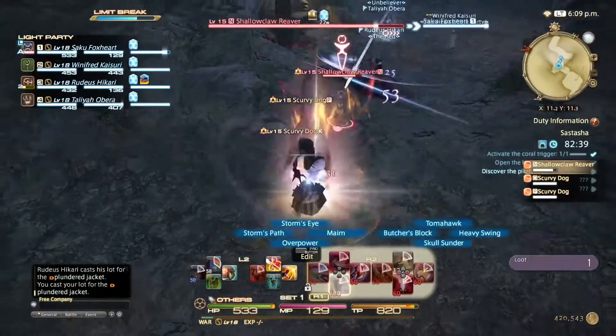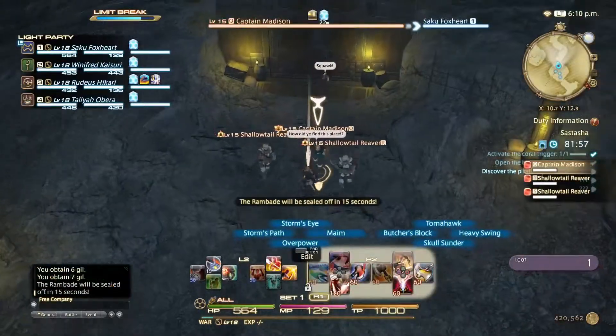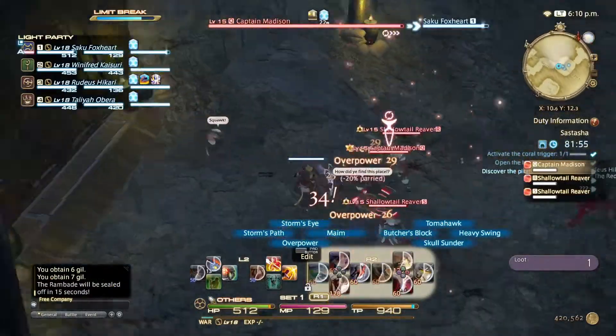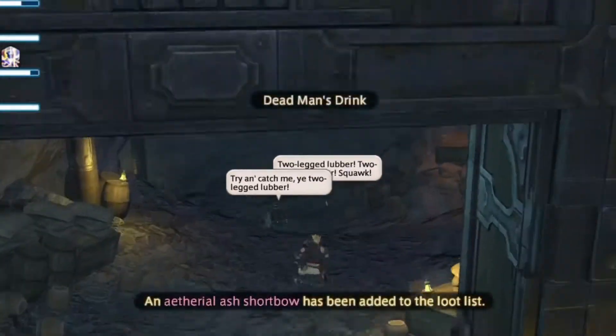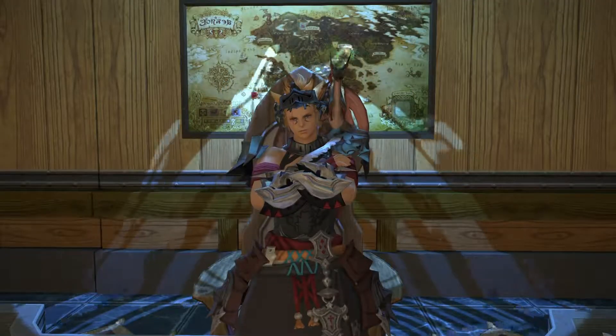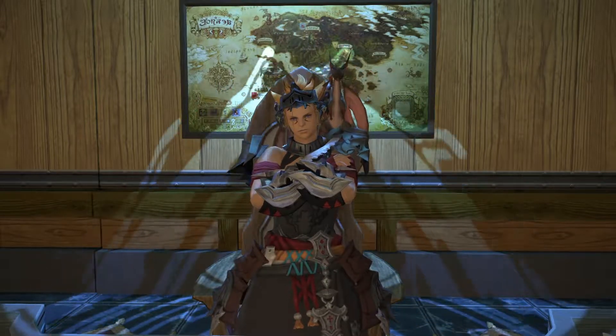Throughout the next area, you just have a bunch of small groups that are easy to take down. And then you run into Captain Madison. This is going to be a fight to the death. Oh wait, what are you doing, man? What the hell? That becomes so common later.